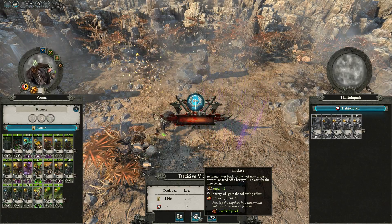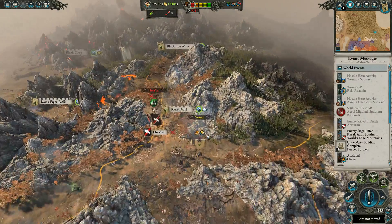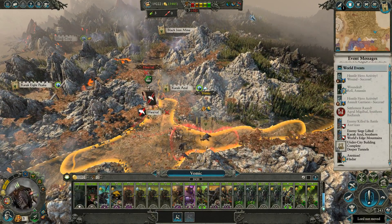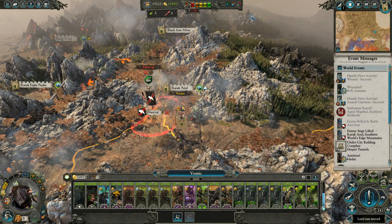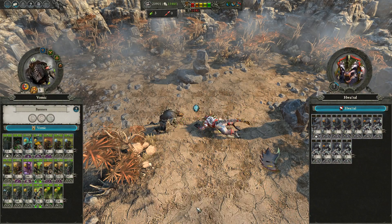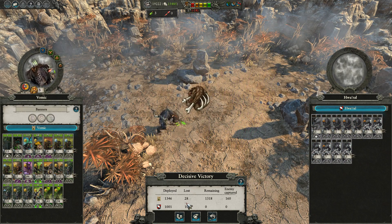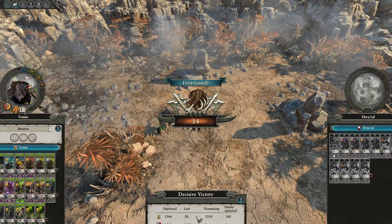Zero losses — that's a lovely thing to see. He did have this other stack that he chose not to bring to the battle for some reason. They probably would have won the battle if he had had this group of Sauruses. The auto-resolver is overdoing it in our favor quite considerably here — I'll take it though.